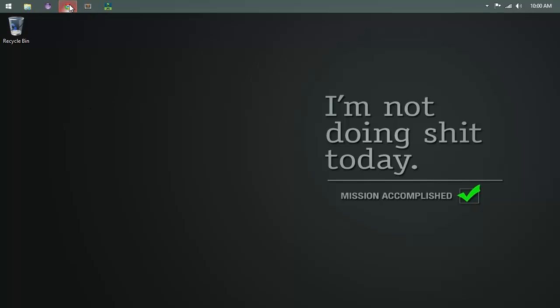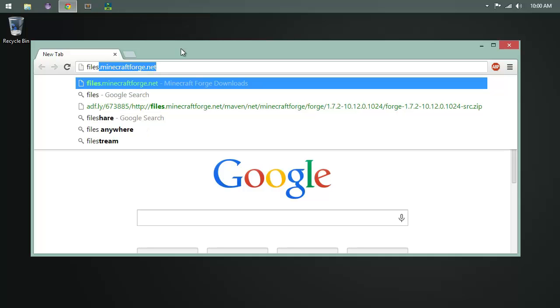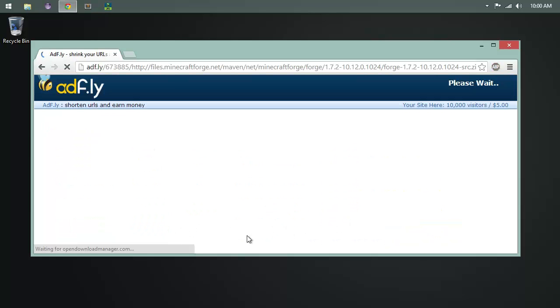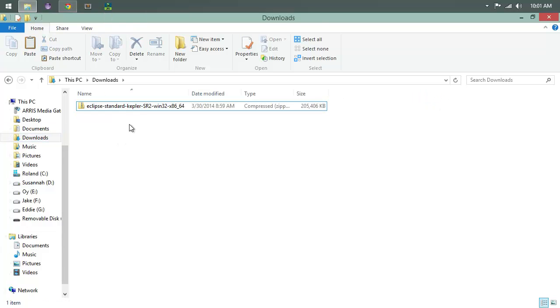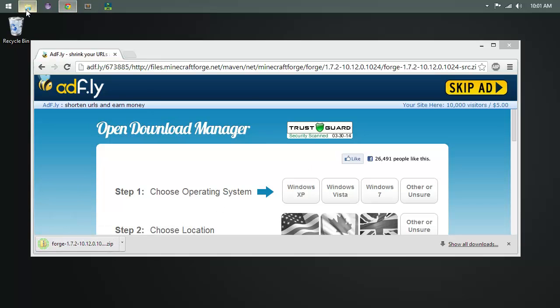First things first, we've got to go get some files — specifically the Forge source. Mine's already in here, but you want to go to files.minecraftforge.net. I'll put a link below. We're going to go to 1.7.2 recommended, the 1024 build, and grab the source. That'll download — you wait for AdFly, choose skip ad, and it shows up in your downloads folder.